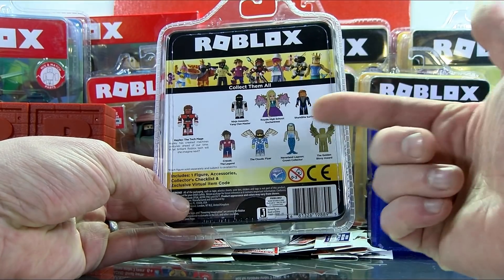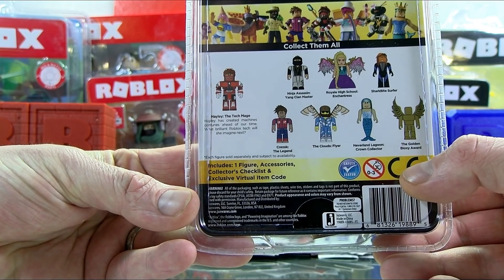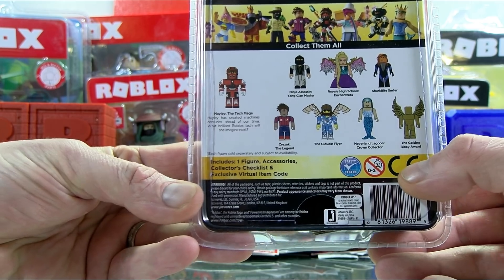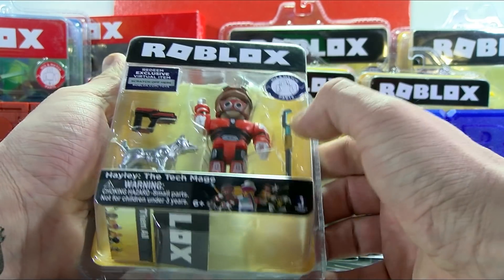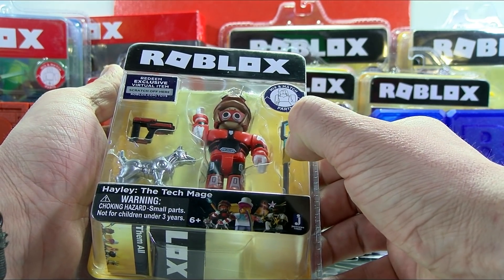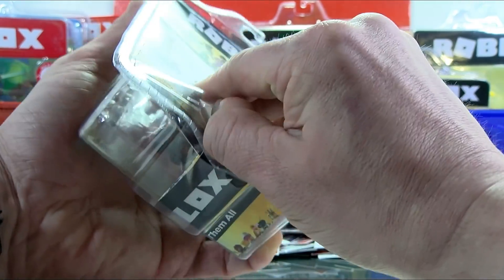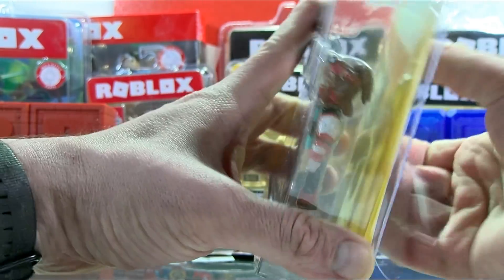I'm not sure where she's from, so let's try to learn a little bit about her. Interestingly enough, we get to learn a little bit about these guys. It says, Hayley has created machines centuries ahead of her time. What brilliant Roblox tech will she imagine next? Okay, so she's like a smarty smart pants. She's got a robot dog — that is cool. And I'm guessing some sort of taser spear, and this has got to be a laser gun, of course. Someone with that much technical prowess probably wouldn't have anything but a laser, right?